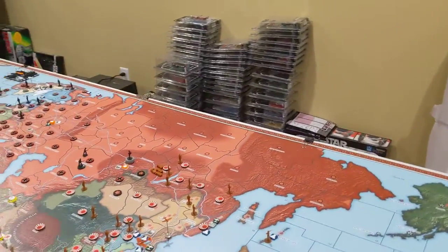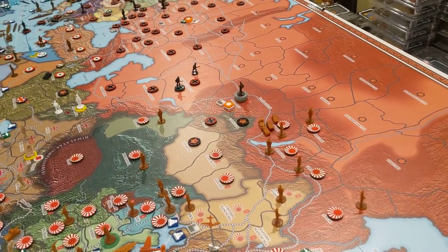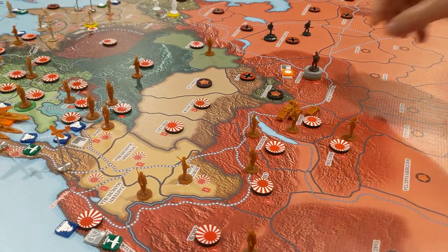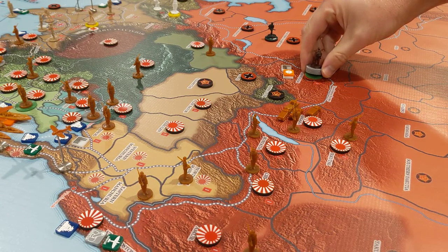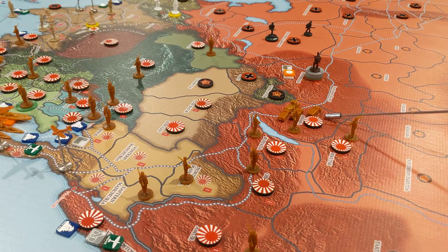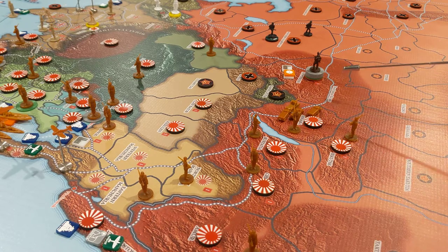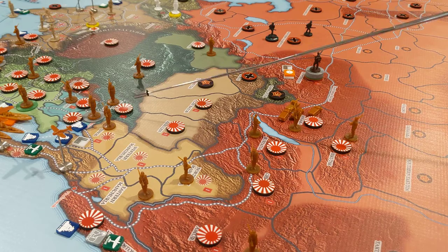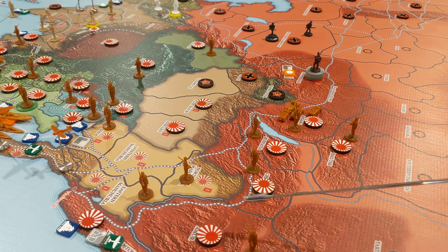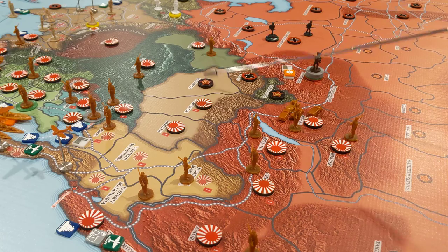Eastern Security: score one victory if the Soviets have twice the number of forces on all shared Japanese-USSR land borders as the Japanese. The USSR only has 13 Mountain Infantry units on the shared border. But the Japanese have 10 units there. So neither side has twice as many, and the Soviets don't get that victory point.